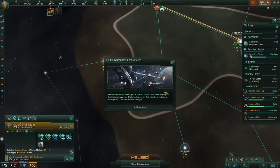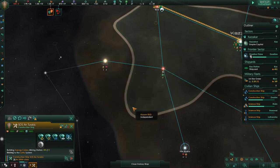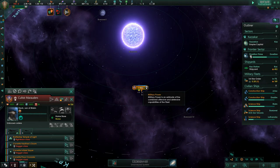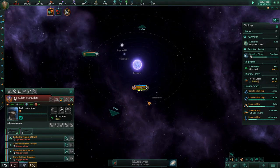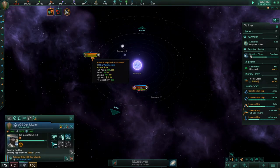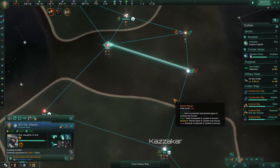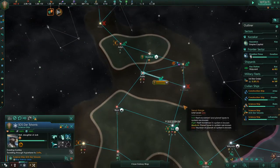Another cultist fleet loyal to the Fist of God has been sighted in the Boaway system. This time, however, their numbers include a strange ship of unfamiliar design. They've allied with aliens? Okay, battle stations. Where the heck is the Boaway system? That's a huge thing. We need to... we've got a science ship there — that's inconvenient. Let's build some more things.